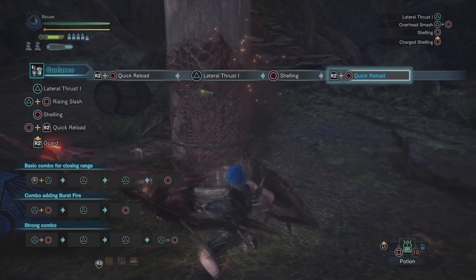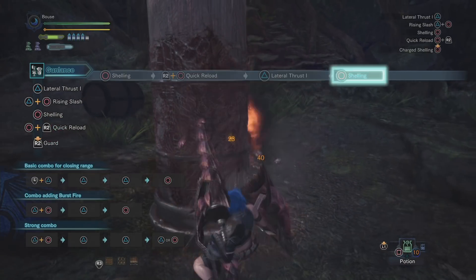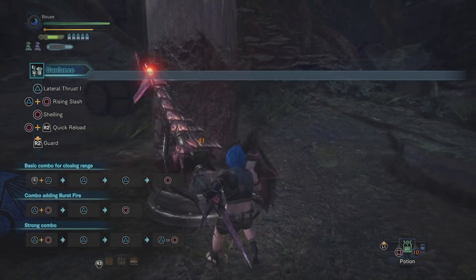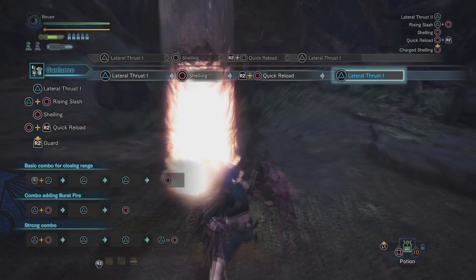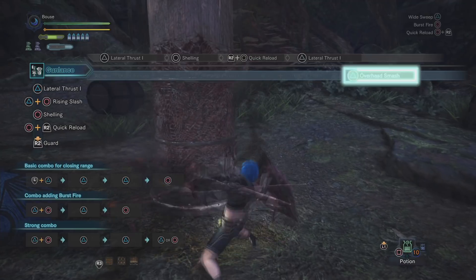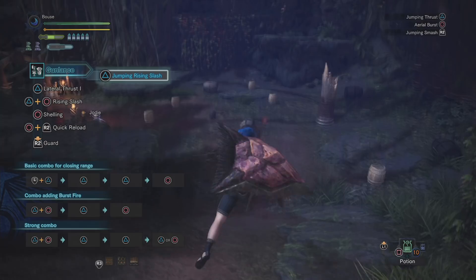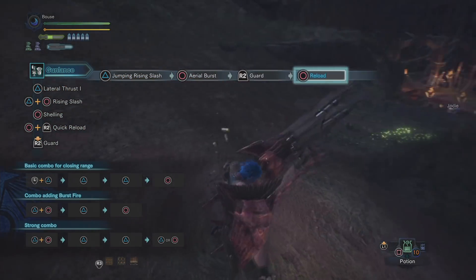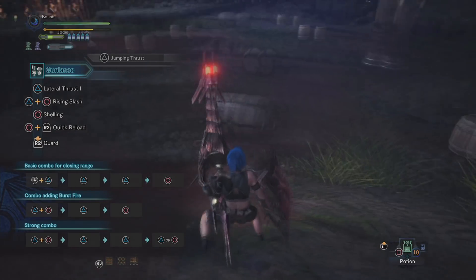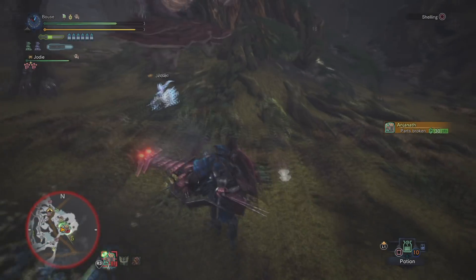To get a quick reload, press R2 and circle after just about any attack and you can reload your shells mid-combo. This doesn't reload your wyvern stake - the animations for quick reload and neutral reload are different, and there's a helpful wyvern stake icon in the top left corner of the screen that tells you if one is loaded. Lastly, press triangle while sliding for a jumping attack, and while in the air you can burst fire by pressing circle, stab by pressing triangle, or perform a slam attack by pressing R2.